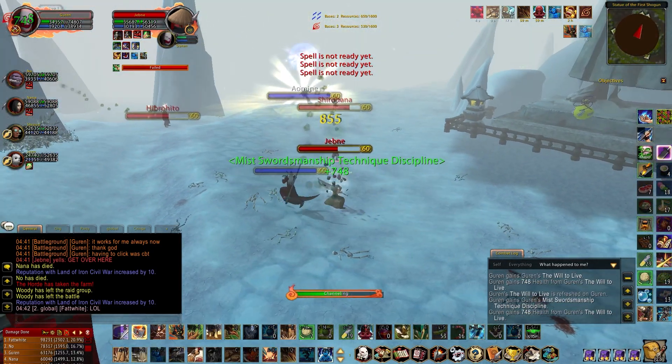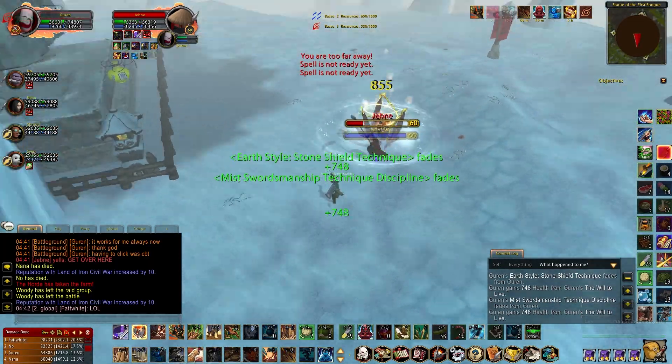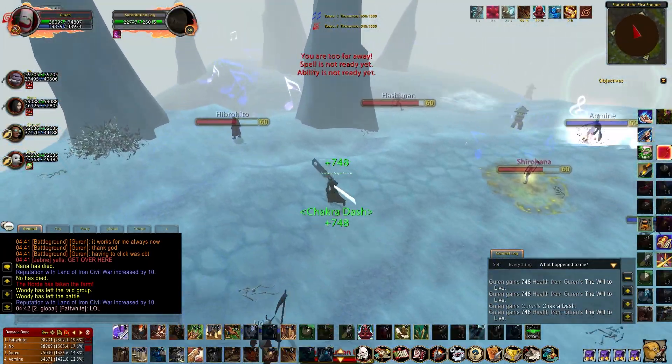Remember to keep using your Emerging Spikes pretty much on cooldown for the consistent healing and badgering your enemy casts with Boulder Fist.